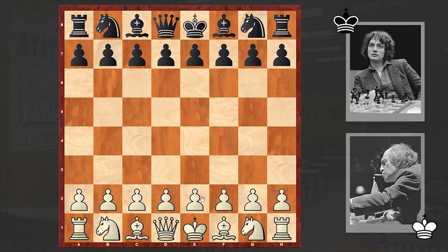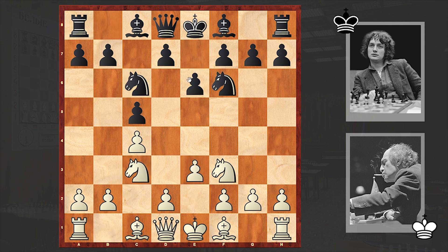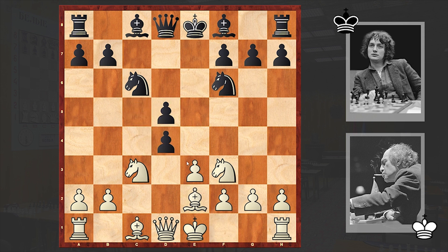In this game Tal had the white pieces and he opened with Nf3, to which Timman answered with Nf6, c4, c5. We see the Symmetrical English, although soon the game would transpose to the Semi-Tarrasch Defense after d4, d5. After cxd5, exd5, Be2, cxd4, and exd4, we reach the good old Semi-Tarrasch Defense.